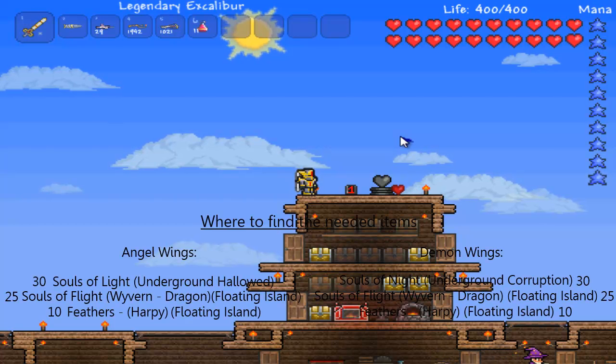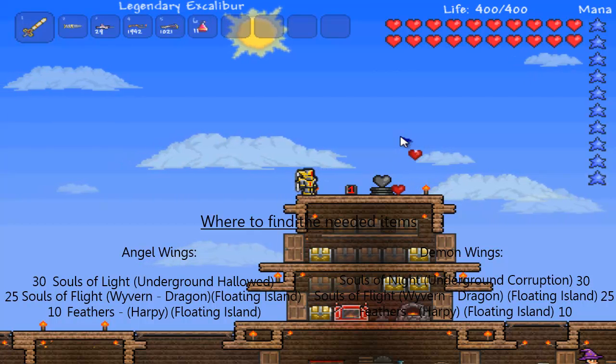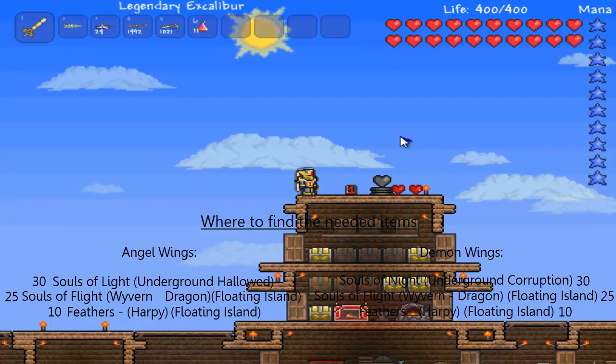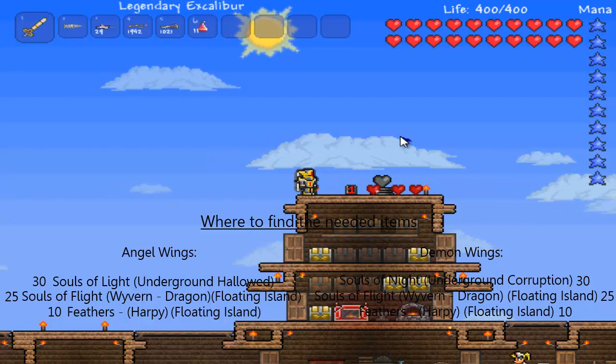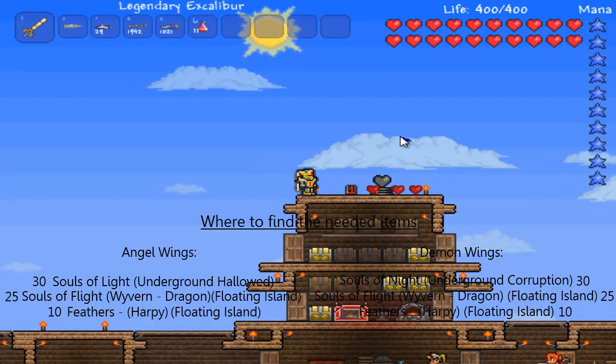So what you're going to need to get the Angel Wings are 30 Souls of Light, which you can find in the Underground Hollowed, and 25 Souls of Flight, which you can find from the Wyvern on the Floating Island. You also need 10 Feathers that you can get from the Harpies, those are also found on the Floating Island.